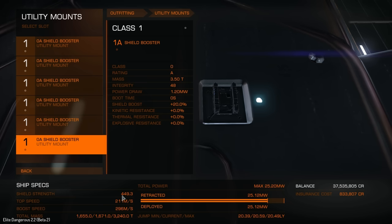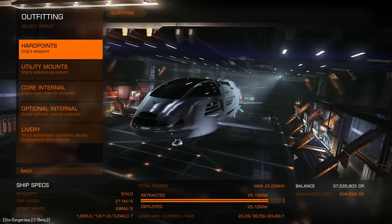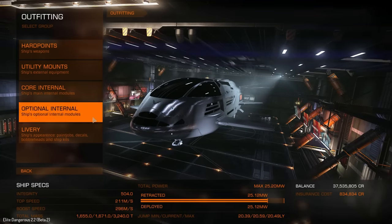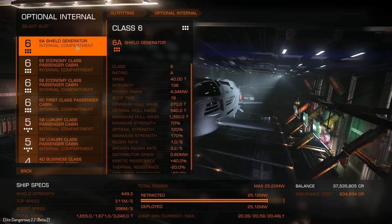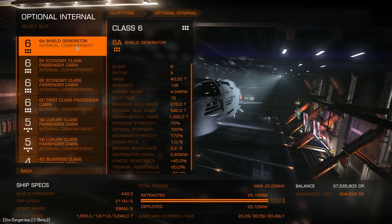This ship with the class 6 shield generator and all these shield boosters is going to have a hell of a lot of shield strength. We've got 449.3 — I'm assuming megajoules but I'm not certain — either way that means this ship is very, very tanky. You could also go with Power Play, align with Aisling Duval, and get yourself a prismatic shield generator, which would increase your overall protection even more — and you'd get a really nice cool green shield.